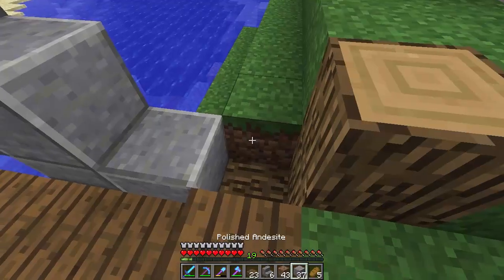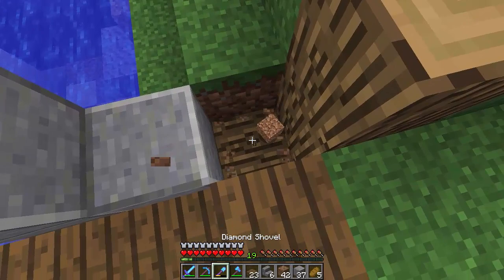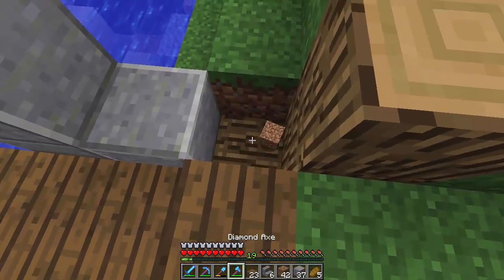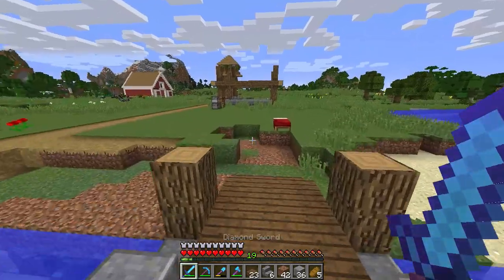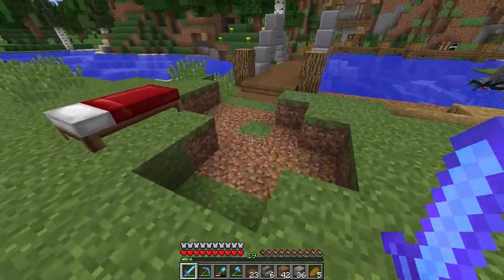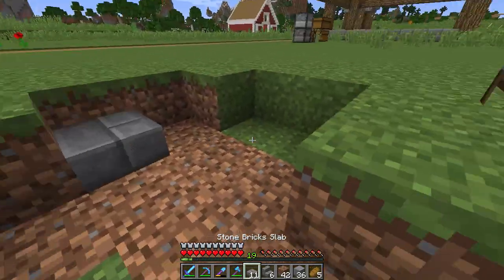You know what, I kind of like that. Let's get some dirt to fill that in. Actually, that should be andesite going down there. So let's try to replicate that as well. So far I'm liking this — we could definitely add some trap doors, fix the pathway a little bit. We can probably add some stone slabs — just a few.